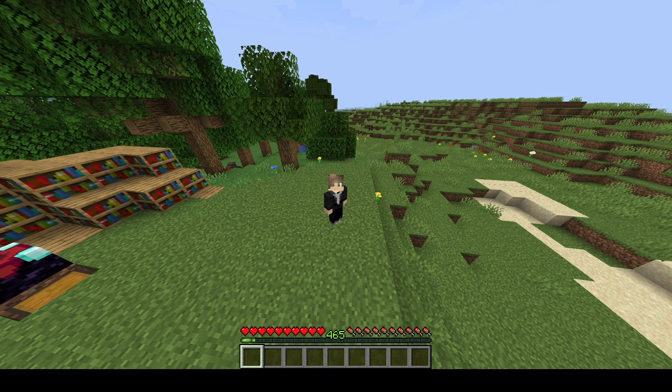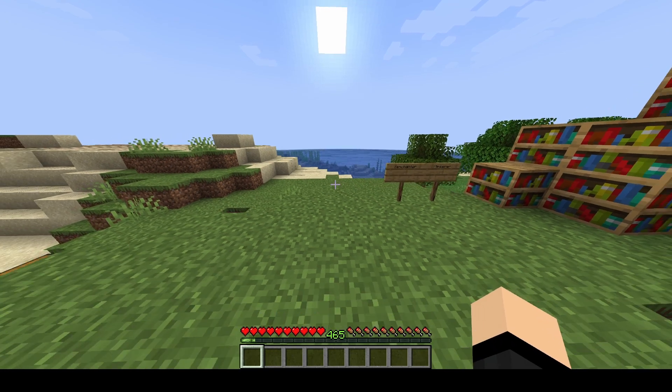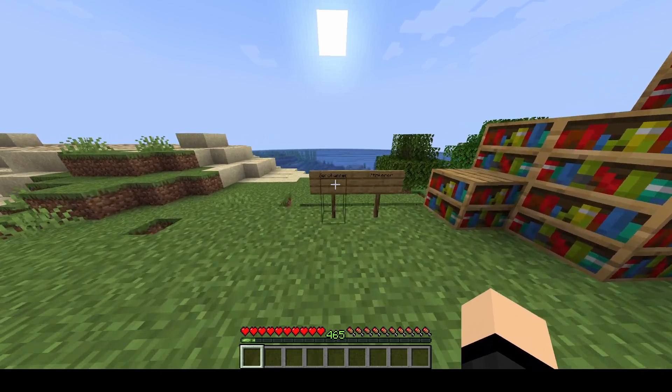Right now we're just going to be looking over a couple of features and demonstrating how enchantments work. The first feature — the main feature basically — that we're going to be looking at is the Enchanter.